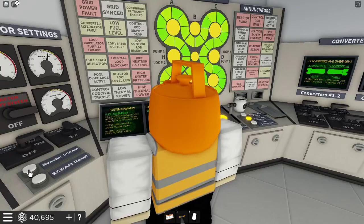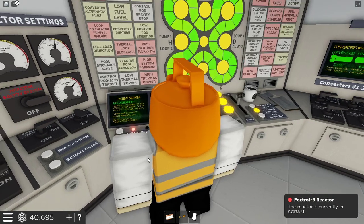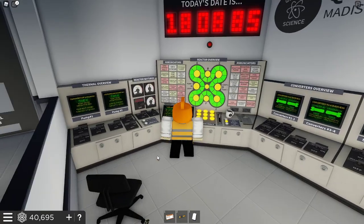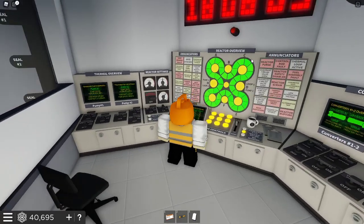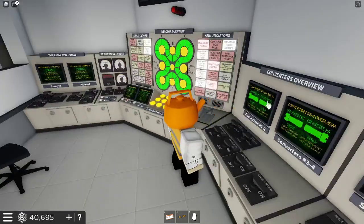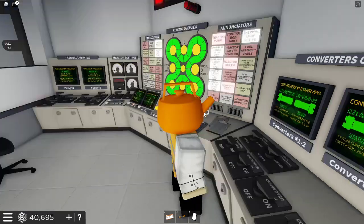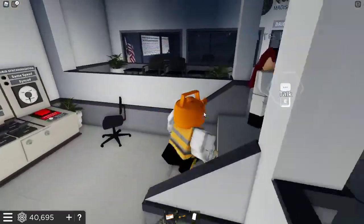Gravity drop - that's good. It's in scram, which we don't really want - that's bad. We got a bunch of things on. But what we really need to not happen is have a reactor rupture. That is the worst thing that can happen. We do not want a reactor rupture.